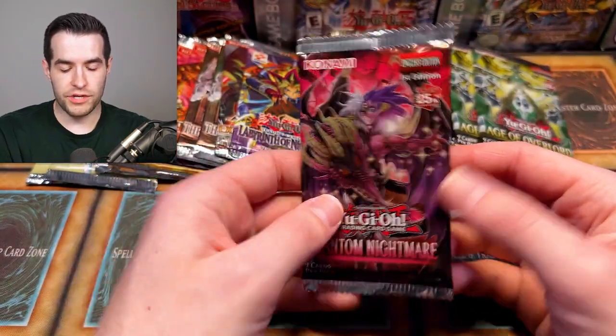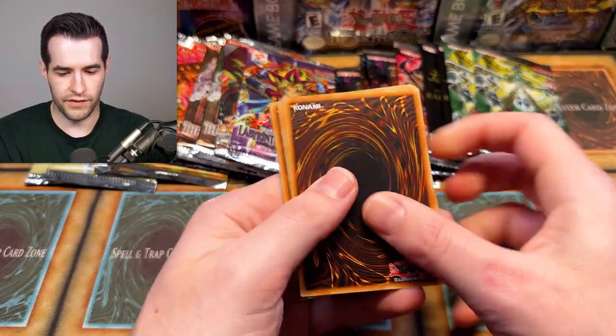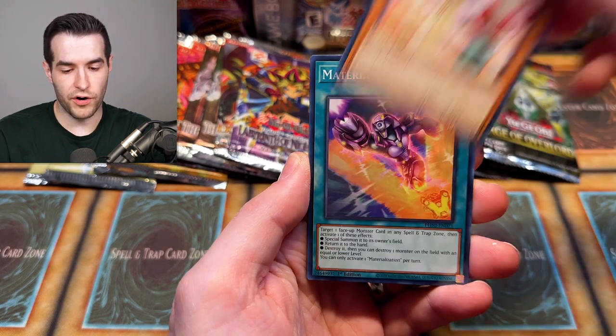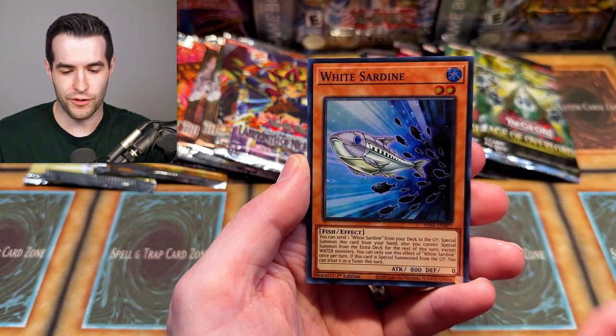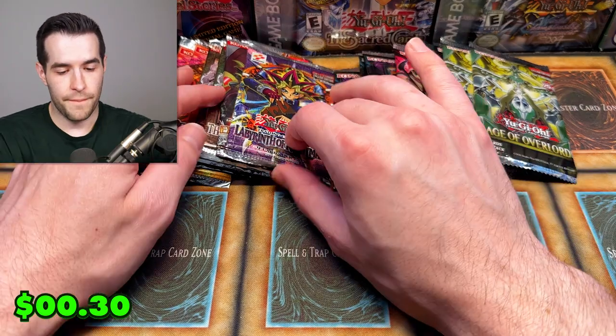Phantom Nightmare — let's see what you can do. I'm not sure how Phantom Nightmare has only one pack left. One, two, three, four. We have the Mystic Potato Swallows, got Dragon — we've already done so well out of the set. We proposed haven't gotten really good Quarter Century Secrets even in my cases. If we get one now — we didn't. White Sardine. It would be nice to get one at some point.